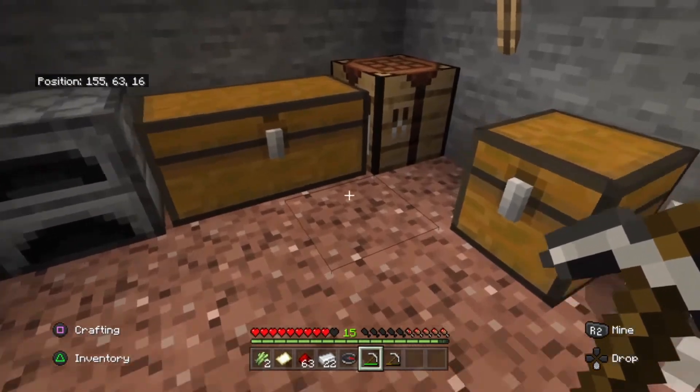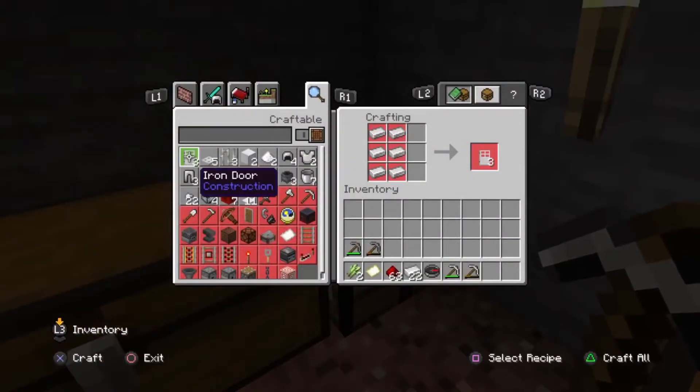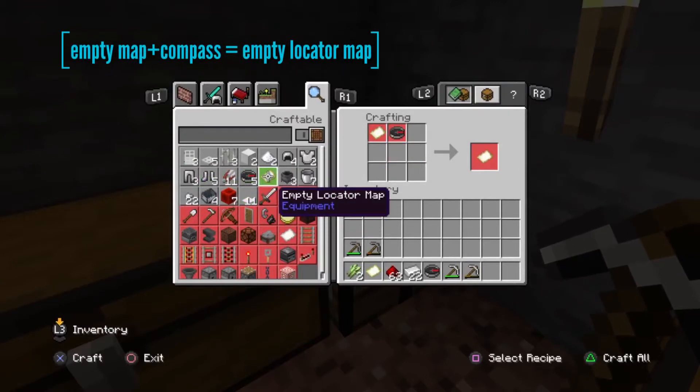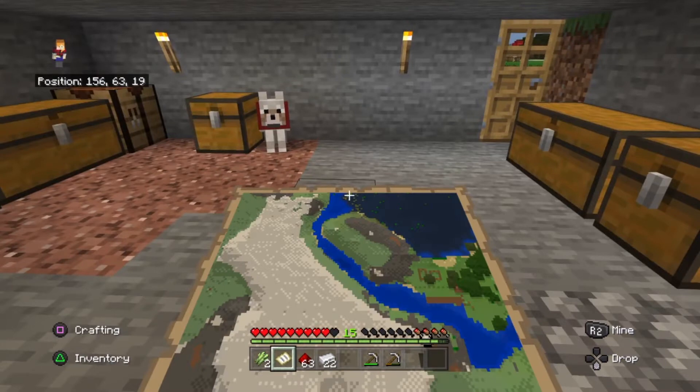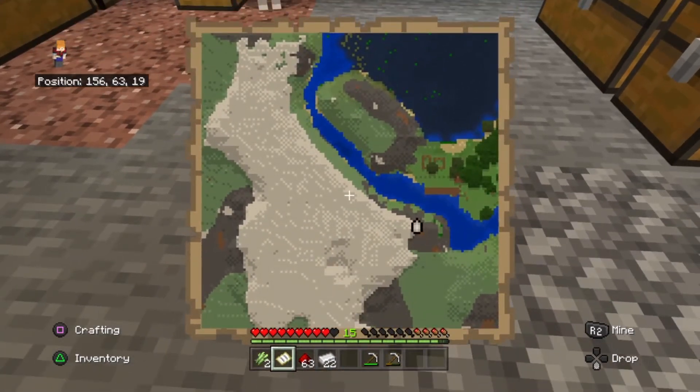Now we've got the two items, what we can also do is head to the crafting table once again. It gives you the option to make an empty locator map. Once you've got your locator map in your hand, you want to click L2 to use it. Once you click L2 you'll see a little map like so.